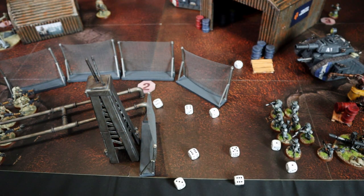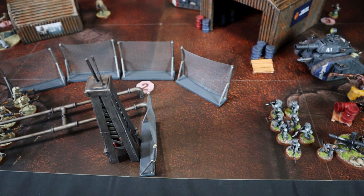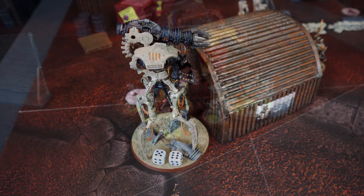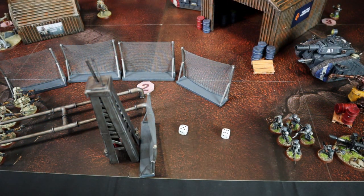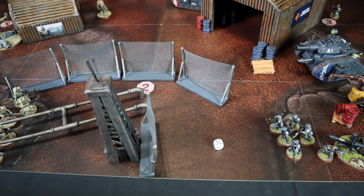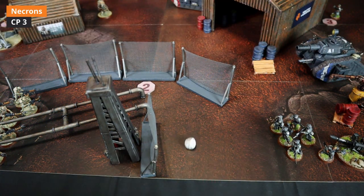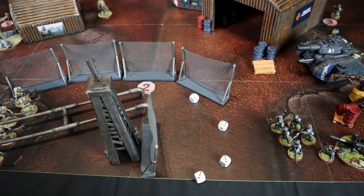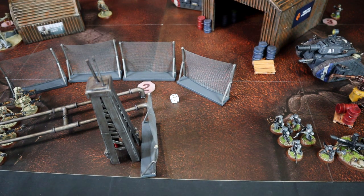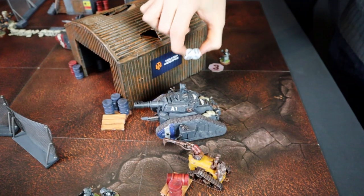8 hits, strength 4 vs toughness 3, wounding at 3+, 4 wounds. With minus 1 penetration and plus 1 from Takeover, saving at 5 — 2 deaths. The Doomstalker's twin Gauss Flayer fires on Gunther's Rats: 2 hits at 4+, both hit, 1 wound, saved at 5+. The Doomsday Blaster fires high power on the Leman Russ — D6 shots, rerolled to 4 with a command point, 1 hit at 4+, strength 10 vs toughness 8, wounded — minus 6 penetration negates armor save, D6 damage: 3 wounds. The Overlord fires the Tachyon Arrow: hits on 2+, strength 12 vs toughness 8, wounds at 3+, minus 6 penetration, D6 damage: 3 more wounds on the Leman Russ.